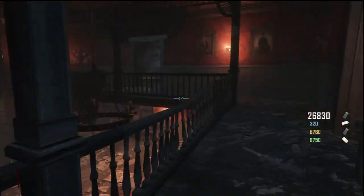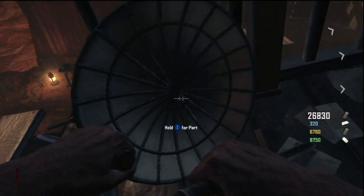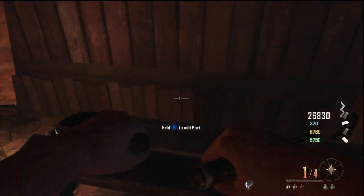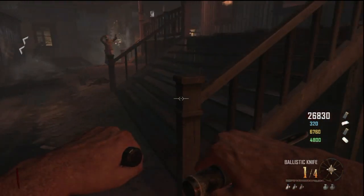Now we have to start building the guillotine. The first part we want to go to is the satellite dish — it is right above the guillotine as you start. You pick it up and go put it right on top of the guillotine. You'll get another speech indicator saying you did it right, from Richtofen.